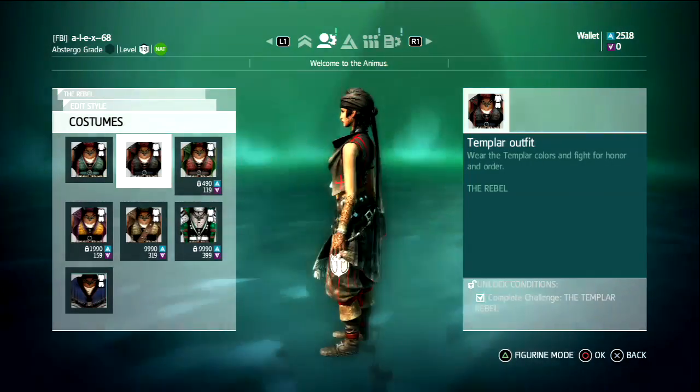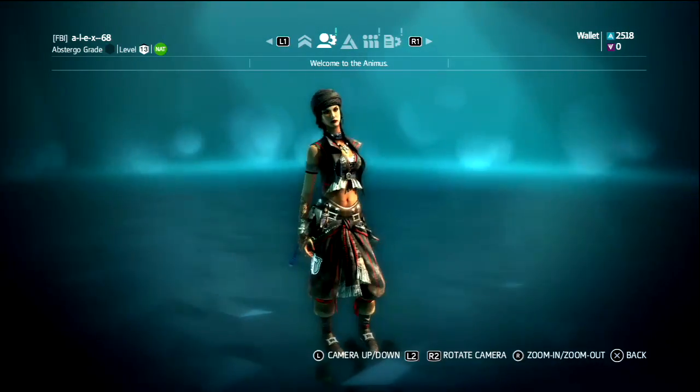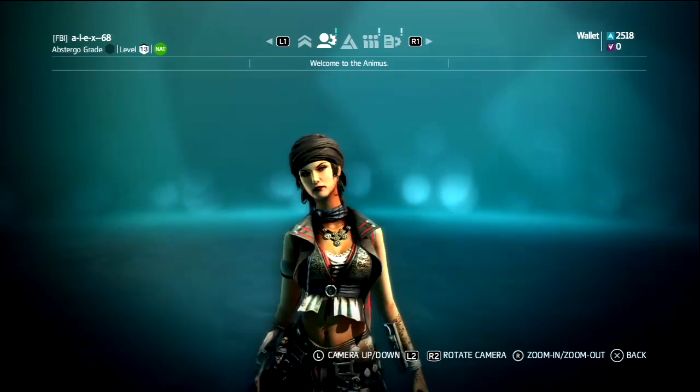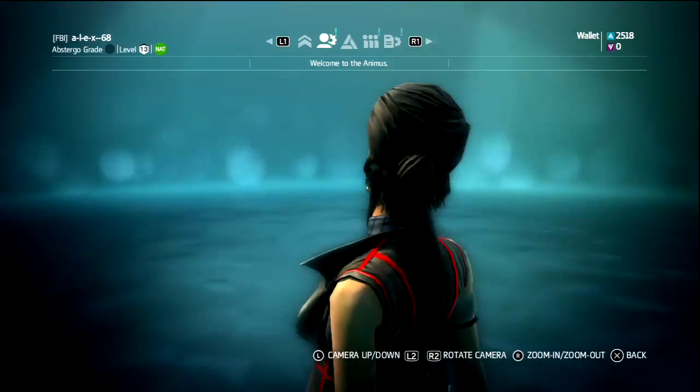Dark costume for the rebel - the Templar outfit. To unlock this Templar outfit you need to complete one wolf pack session as a rebel on any map.